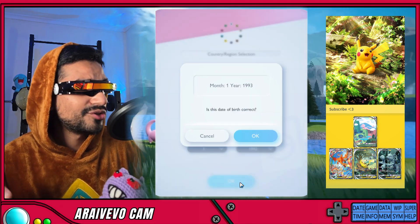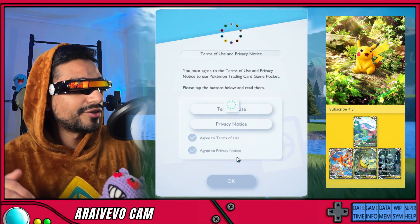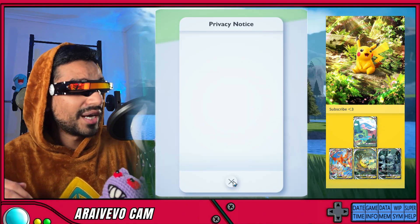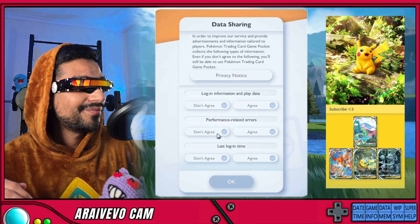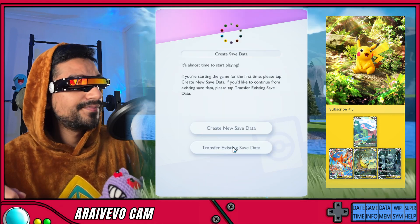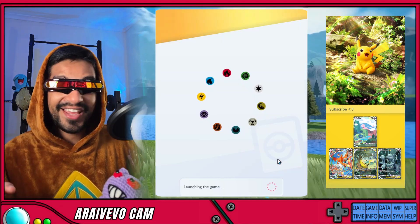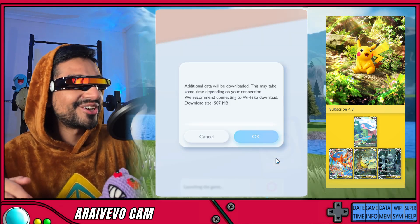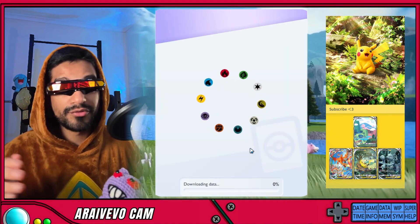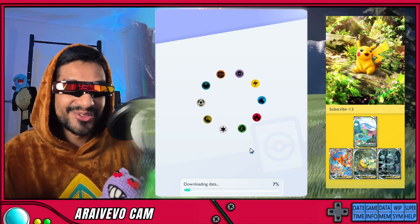At this screen, you can choose the month and year you were born in. I'll choose a random one just to show you everything is actually working. You set the date, you click on terms of use as well as the privacy notice, agree to both of them and click OK. You can agree to all of these as well, or don't agree — up to you. Then create new save data. We do not need to link an account just yet and your game will start launching.